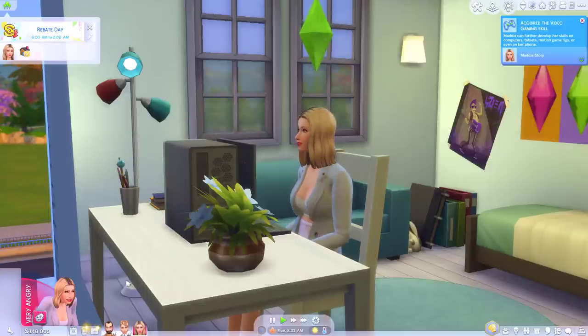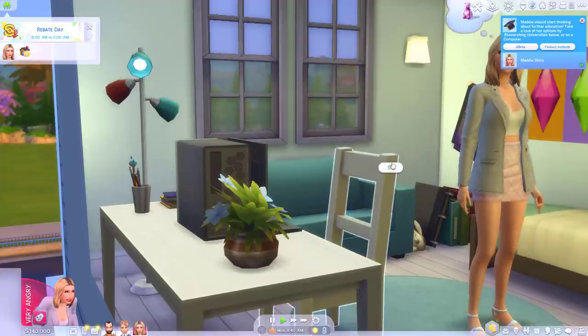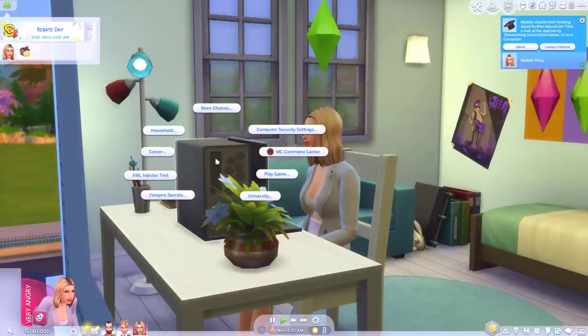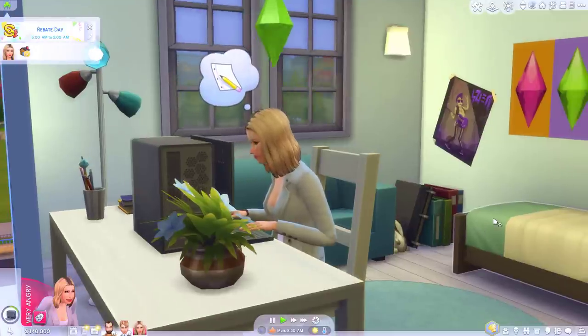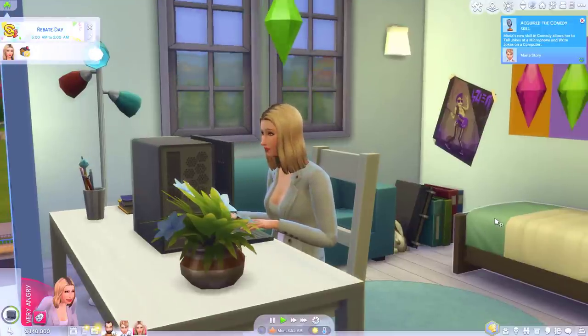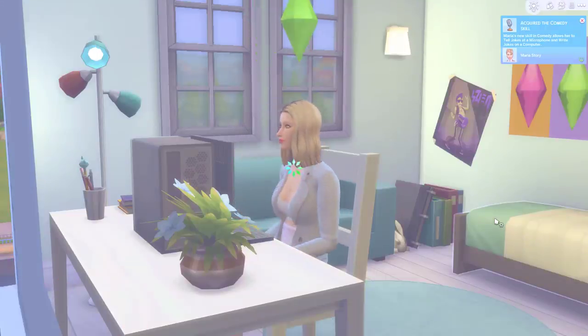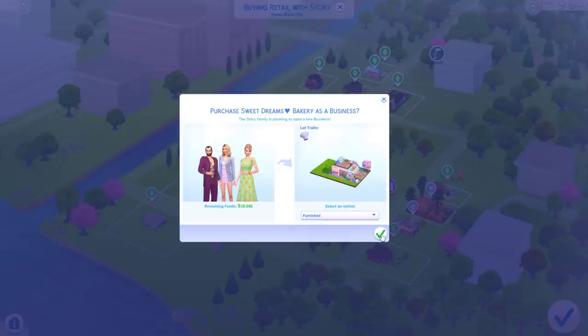So my Sim here, her name's Maddie. She saved up quite a lot of money mainly because she lives with her parents. Her parents have let her mooch around and continue living at home so that she can pursue her dreams of running a successful bakery. And today's the day, Maddie — today is the day we buy a bakery. It's a very pretty bakery and I can say that because I didn't build it; it's one I got from the gallery. It's called the Sweet Dreams Bakery and it's all ours, Maddie.